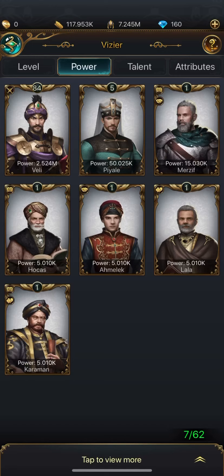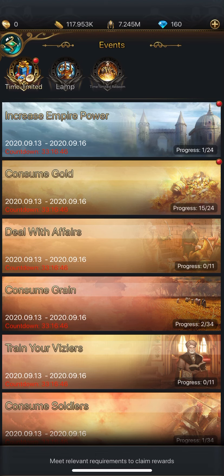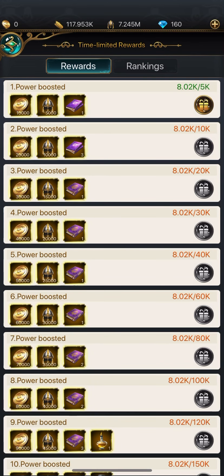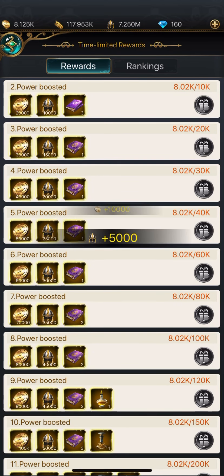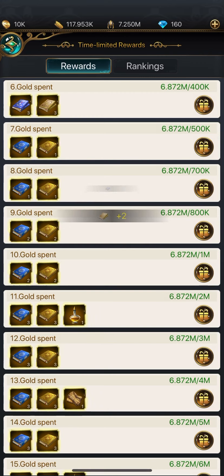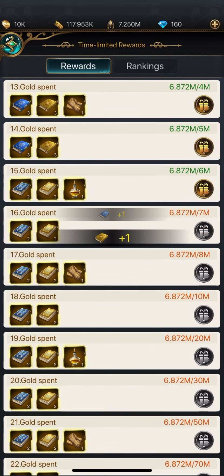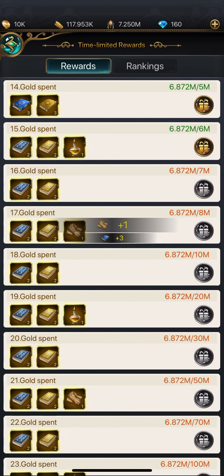Back in Events, Empire Power shows I got 8,000, so I go ahead and collect that reward. I also got some rewards for using gold and got some books, so I'll collect all of those. This one also has rewards for the horse game and the lantern game.